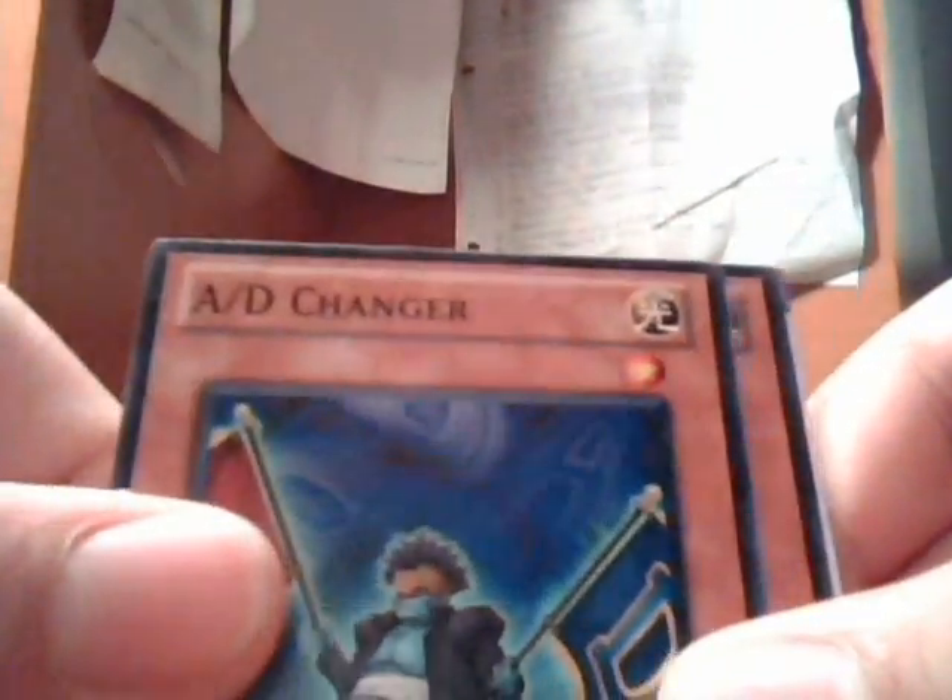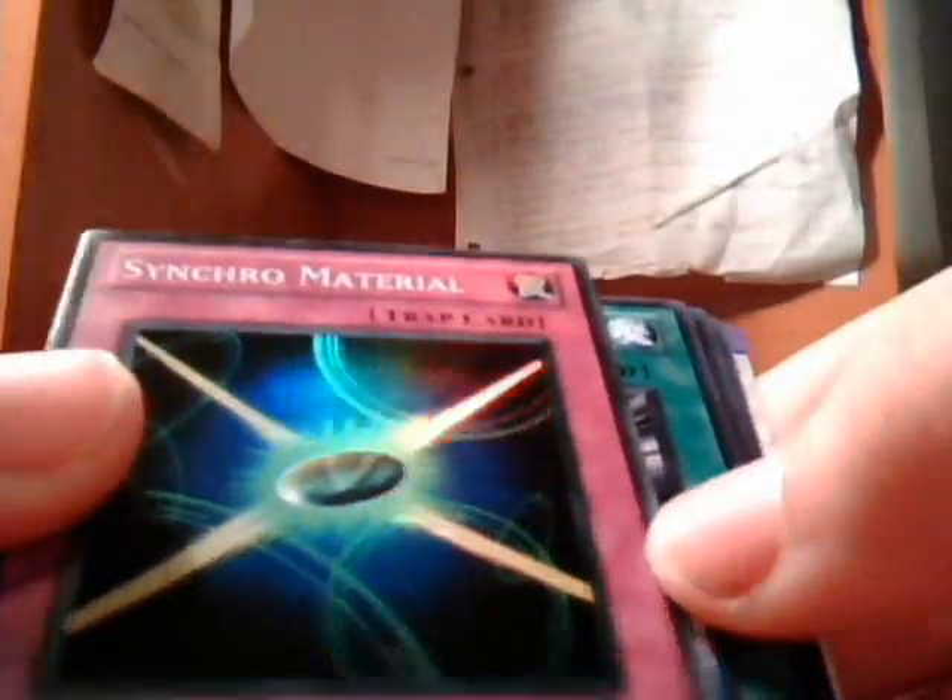This is trash. Damage Eater, Variety Comes Out, Synchro Gift is a rare, A/D Changer, and Shield Wing. Next pack - come on Effect Veler. Dash Warrior, Synchro Material - oh shit, super rare Synchro Material! Synchro Gift is the rare, Shield Wing again, and Stardust Sign Long. Damn, this is really good Yu-Gi-Oh pulls right here.